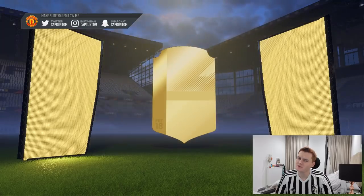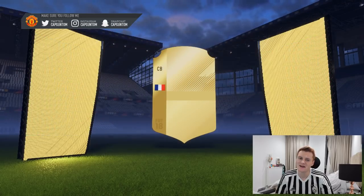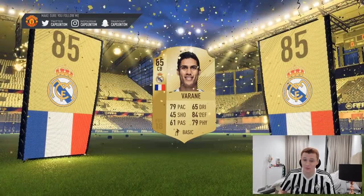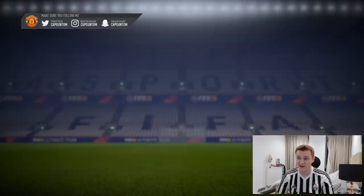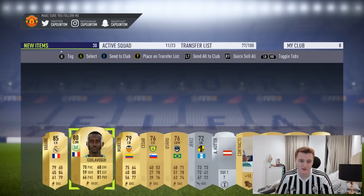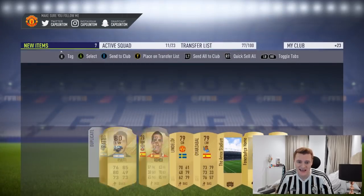I feel like this pack is going to be a good one. French centre back — I was going to say, if it's Umtiti or Perrine or Laporte it's not really all that good. But it is really good because we just got Varane. That is an epic pack — he goes for absolutely loads of coins. I will happily take it. Thank you, EA.